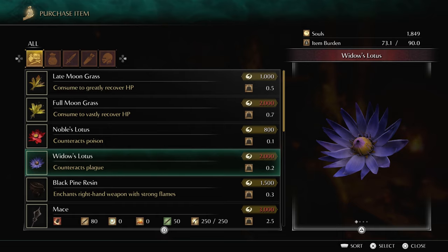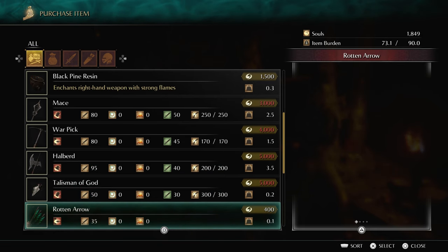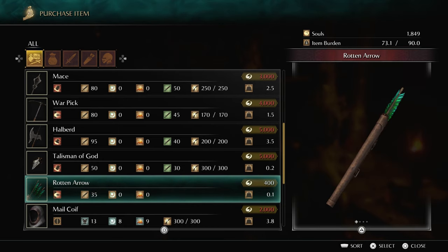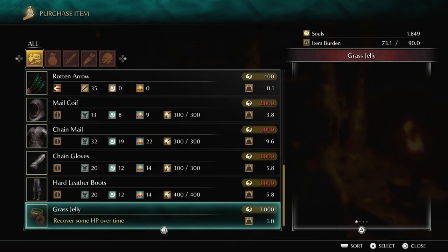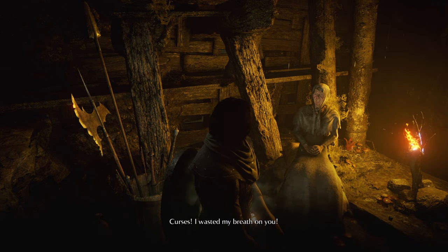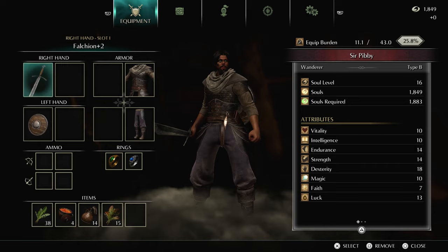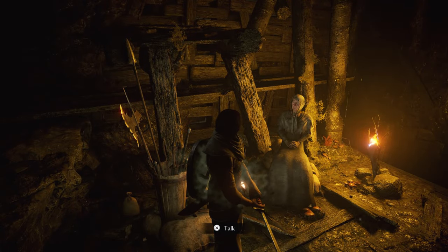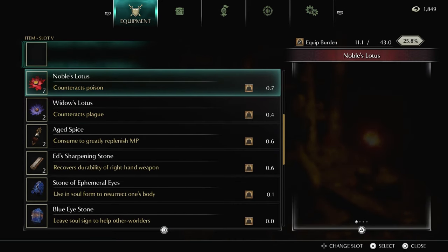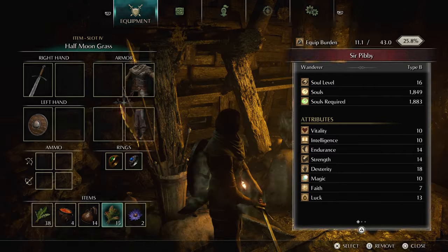She does sell some useful stuff like Widow's Lotus, which counteracts plague. She's also one of the only NPCs who sells black pine resin and rotten arrows, which are just arrows that inflict poison. Before I walk away from her, I want to make sure I have a couple of Widow's Lotuses on hand. That's more than enough — there's a reason I'm going to want those. Don't go too deep into this level without at least one. You will have a bad, bad time.